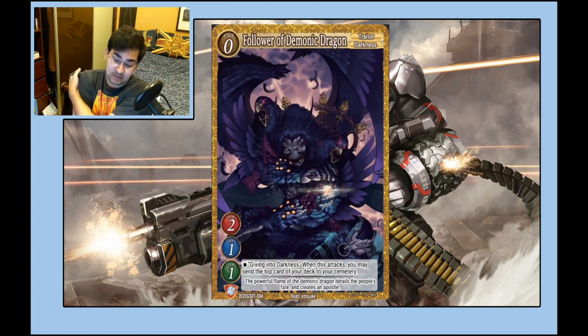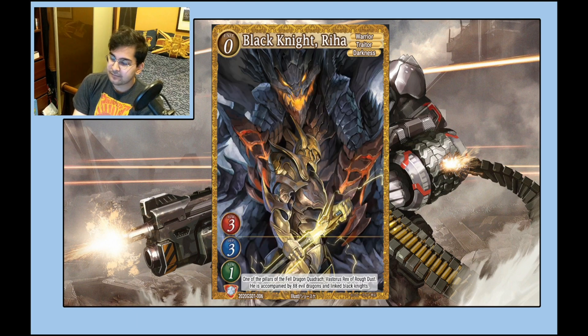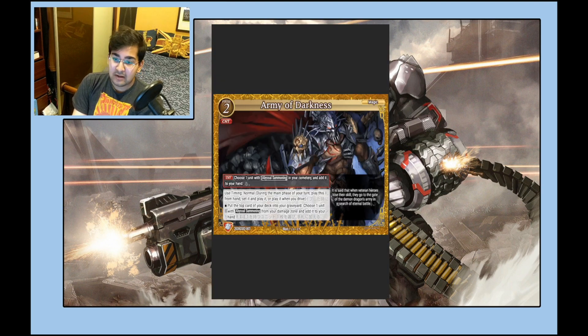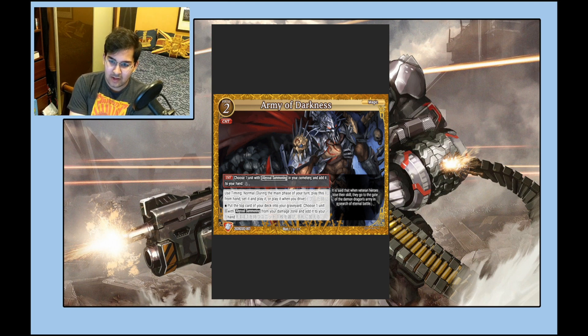Follower of Demonic Dragon — I think this card sucks, but maybe it'll be better. Black Knight from the starter deck is pretty decent in the darkness deck — additional mill, a four-attacking level zero, Warrior/Darkness — yeah, okay card. Can I Reheat — I think this card is just bad. Army of Darkness is an interesting one but I think it's kind of a trap. A lot of the time you'll just be sending your abyss summoners back to make a summon, and the odds of hard-playing this to heal an abyss summoner on that turn are really low. I don't like this card.